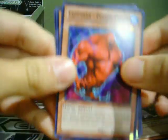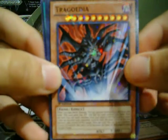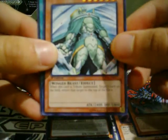Second pack we got a Cloudian Poison Cloud, Power Giant. For Star Foil we got Trigodia — nice. For the rare we got Raiza the Storm Monarch. And a Big Bang Shot.